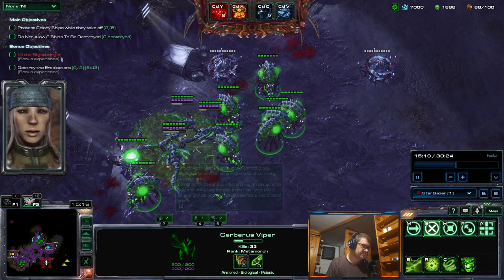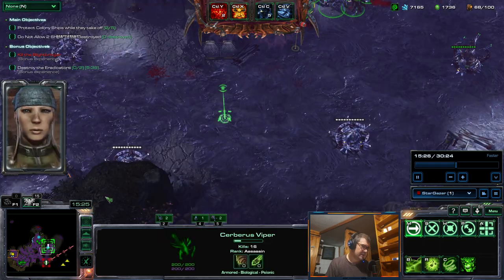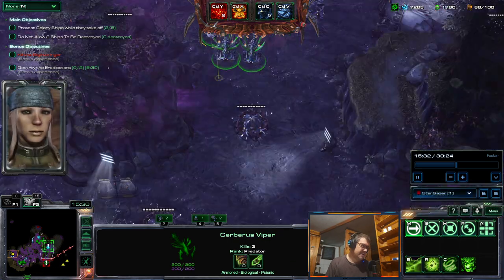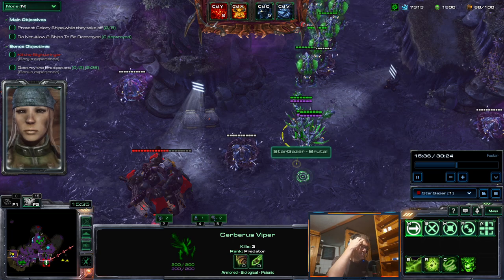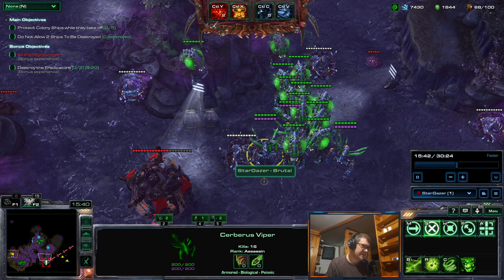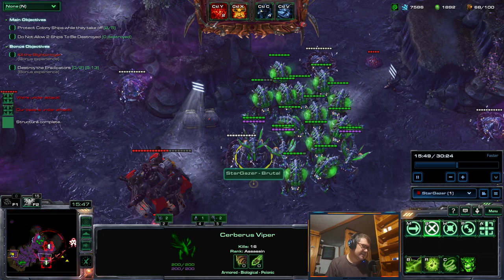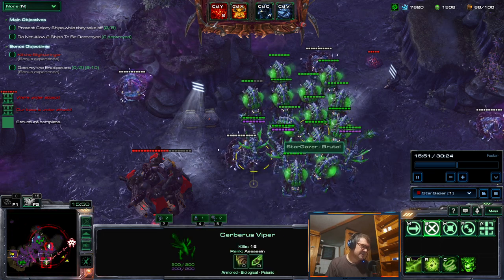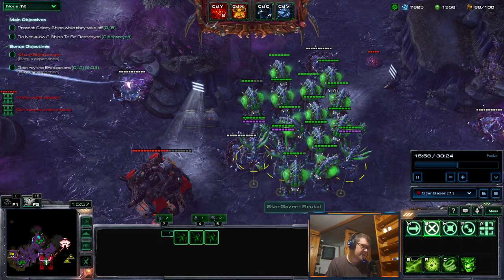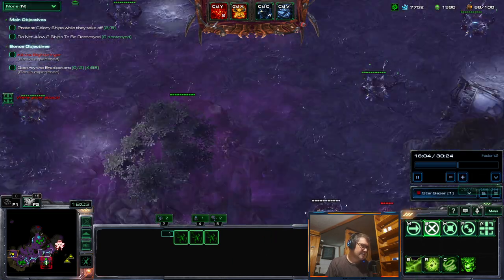That's roughly 90-plus DPS as a ranged attack that can also hit ground units. Vipers are actually very good. The only issue is they are still fragile - when you face enemy vipers you can suffer because they get parasitic bombed and hit by other spells. Their health is only 200 and they don't have increased health regeneration, so they are fragile but very strong attackers.